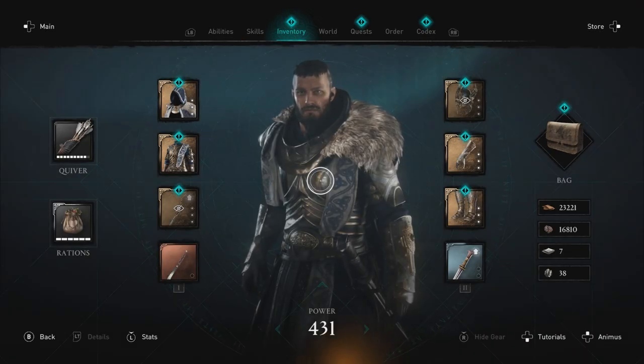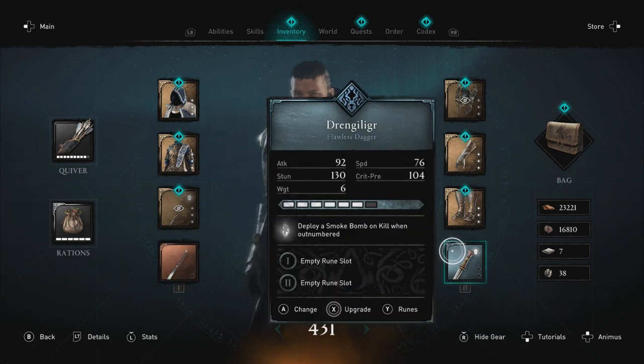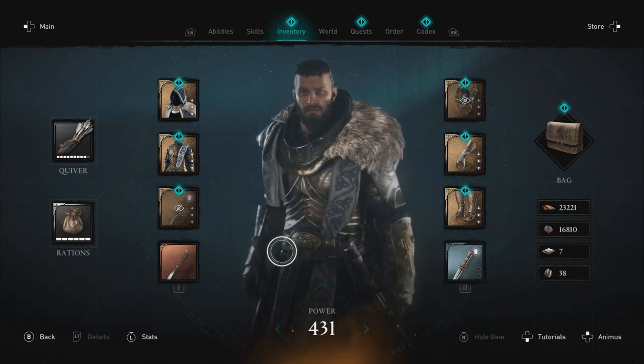Greetings friends. First thing I did was switch to daggers because they have a much higher speed rating and they're more effective against rats. So I haven't upgraded these weapons much because I don't use them much, but it doesn't really matter because it's just rats.